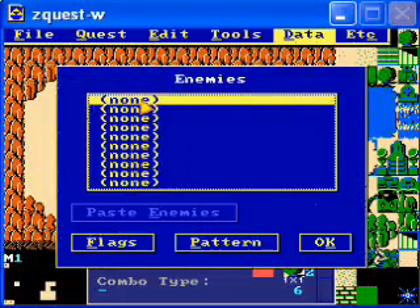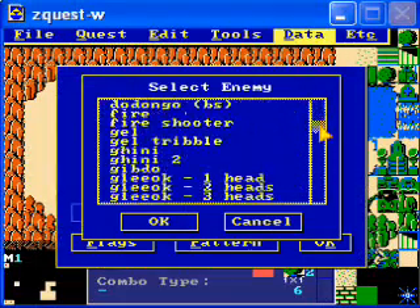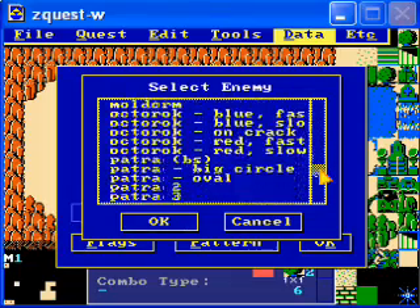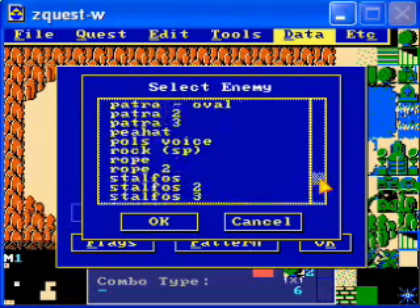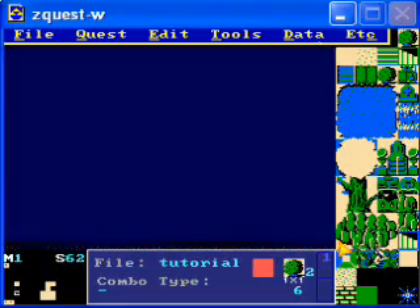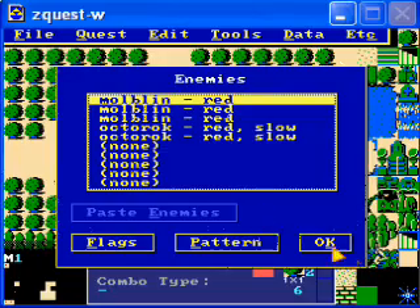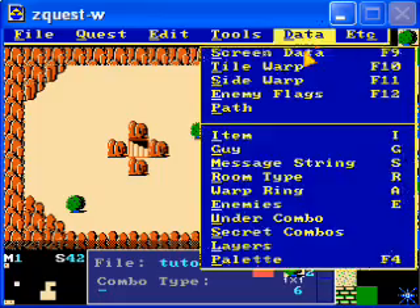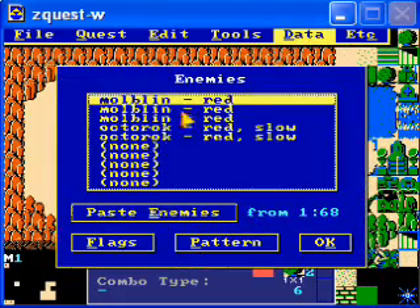Let's put some enemies — we haven't added any enemies in a while. Let's see what kind we can use. Actually, we're going to use some old ones, because I want to show something else. Let's go to a place that already has enemies like this. Press C to copy the screen, go back here, go into the enemies, and say paste enemies from — and there you have the same ones.